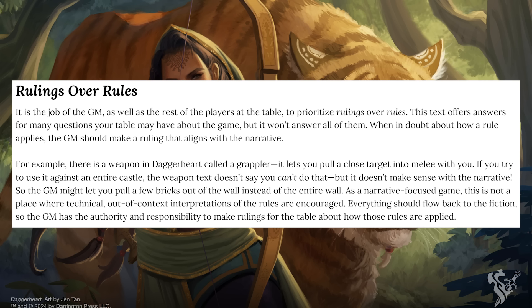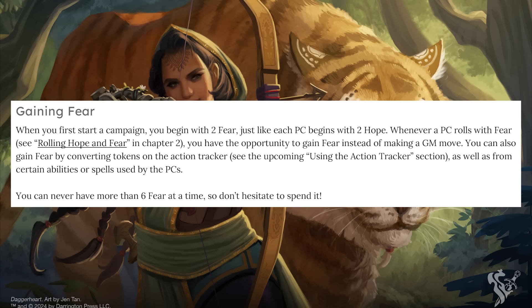I get that there's different context in each scenario, but this just makes it so much harder to get to grips with the guidance the text is actually trying to offer. Rulings over rules — I get it, we all do — but that doesn't mean the text should be ambiguous to the point of contradicting itself. This might be someone's first TTRPG, and they should be able to understand the intent of the game given the text, even assuming zero experience. The GM section could probably be one quarter of the length and still deliver the same information. For example, the gaining fear section reads: 'Whenever a PC rolls a fear, you have the opportunity to gain a fear instead of making a GM move.' This could just as easily read: 'When a PC rolls a fear, you can either gain a fear or make a move.' The text is littered with this.